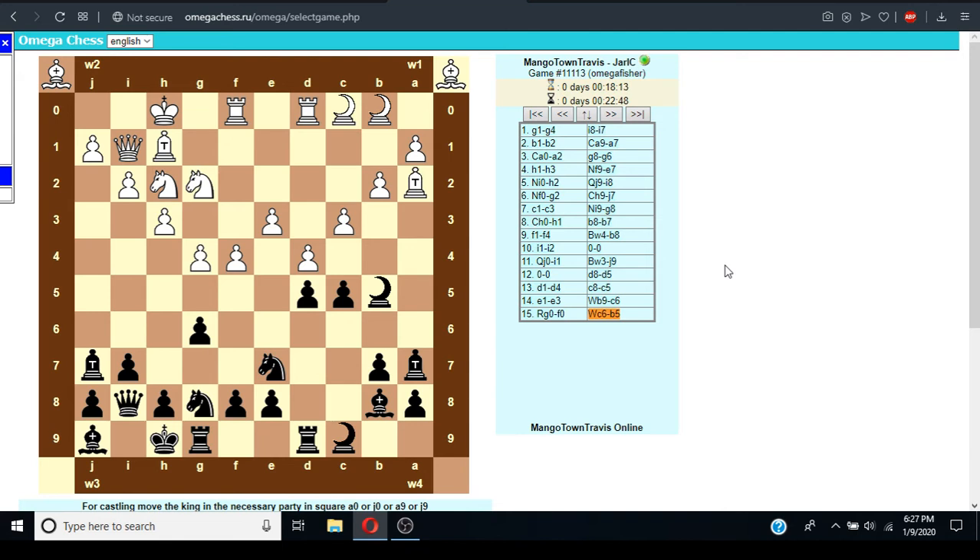People have been sending me their variants — it's been pretty interesting. There was one with pieces that promote, so knights that promote to king-knights and bishops that promote to king-bishops, so the bishops can change color. I have a pretty big list saved. The title is actually 'Why Do Chess Variants Work?' with 'N'T' in brackets — so sometimes they work, sometimes they don't.